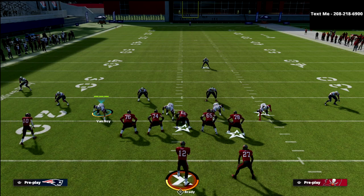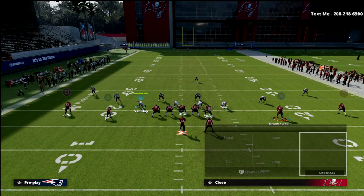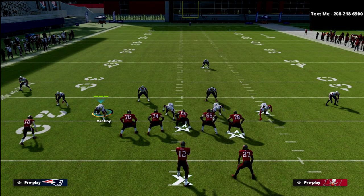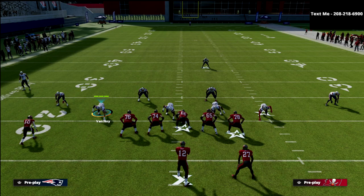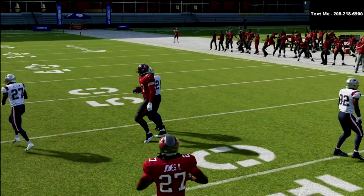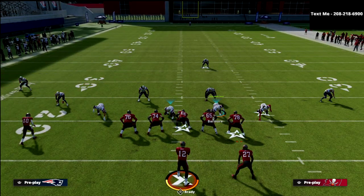If I were to just call four verticals with maybe two comebacks, typically in standard Cover 3, Cover 4 Drop, Tampa 2, or zone dropping out of Mike Blitz 3, these seam routes don't get jammed or rerouted. You can throw them pretty effectively against Cover 3 because you've got two defenders on the slot and only one deep defender in that deep safety.